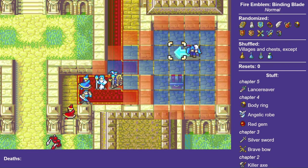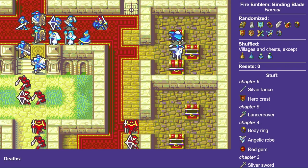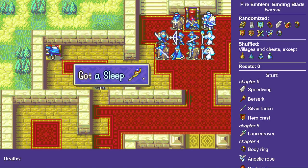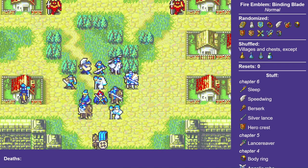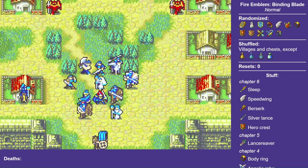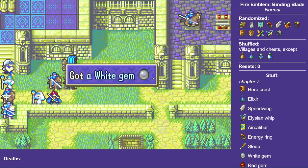Chapter 6 and its flood of chests and treasure is where things start to get interesting — with a Hero Crest and a couple of B-rank status staffs. The next chapter is apparently spring cleaning season in Ostia, and the citizens have a bunch of old jewelry they don't need anymore: red gem, white gem, another white gem.